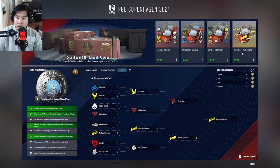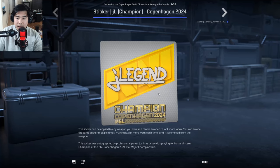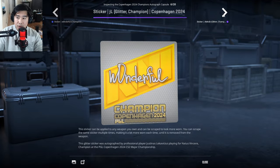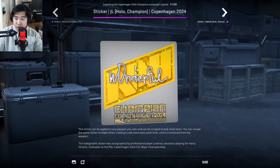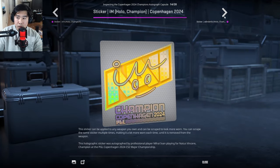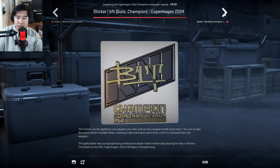In the top right you can see the champion autograph capsule for one dollar or 99 cents. Let's go ahead and take an inspect — the only main change is that you see 'champion' written down there. By NAVI winning the major, they get an extra capsule, so they're going to get extra sticker money, which is awesome.